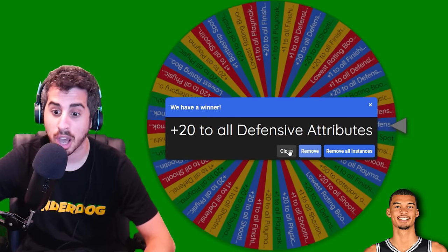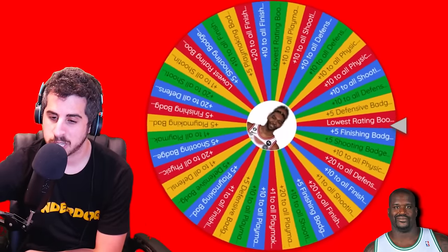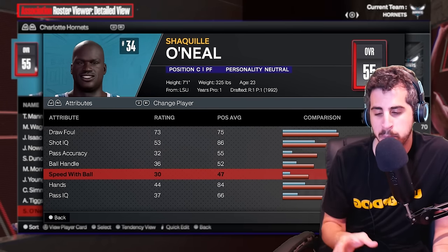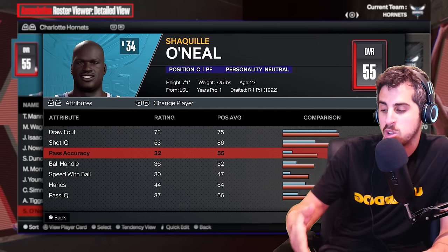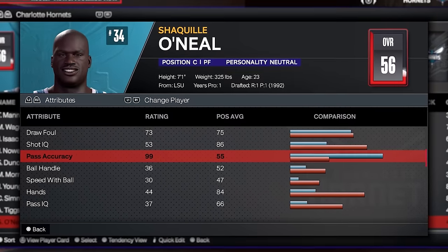Shaq at this point is desperate — insanely desperate. Lowest rating boost to 99 — his lowest rating is speed ball, but I'm not going to raise that because it immediately drops to around 50 the next year. Making his next lowest pass accuracy — I don't know what that really helps, but it got him to 56. Shaq's still a reserve and Wemby might be the best player on his team at this point.